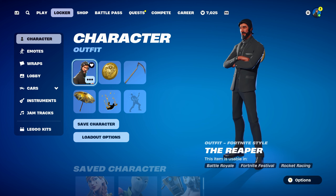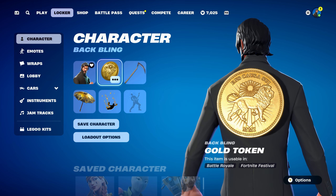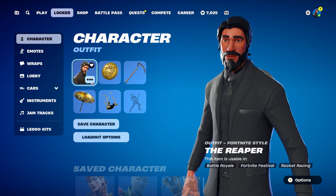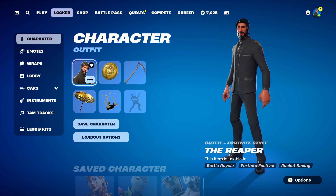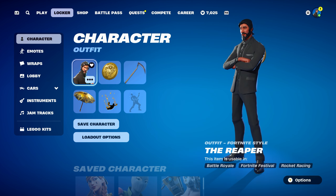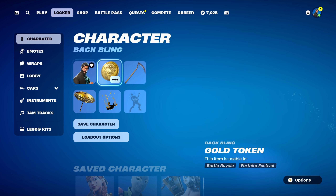That's all ten sweatiest Gold Token combos done. Thank you again to Vorshtech for the video suggestion — I really enjoyed putting these together for this backbling, definitely one of my favourite golden backblings I own. If you have any other video suggestions for skins, backblings, pickaxes, gliders, or wraps, feel free to let me know in the comments below. Also, a Billy skin from Saw is coming to the item shop tomorrow, so I'll be picking him up and getting combos done for him.